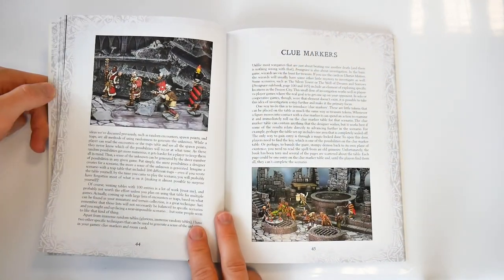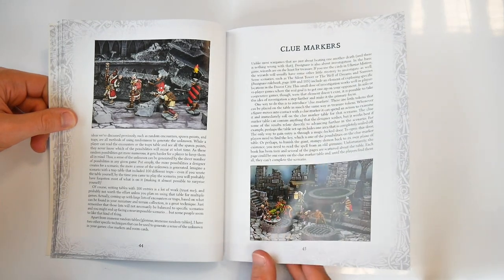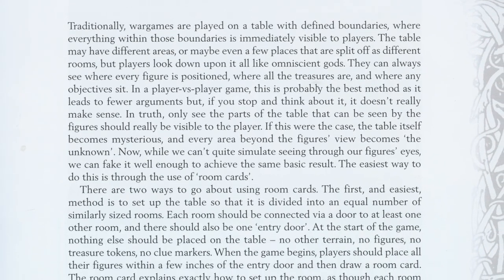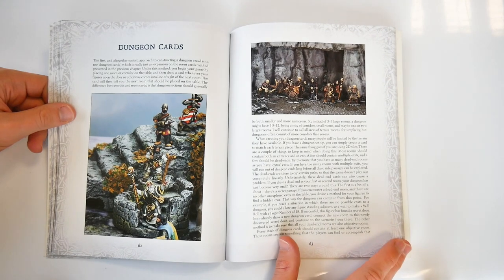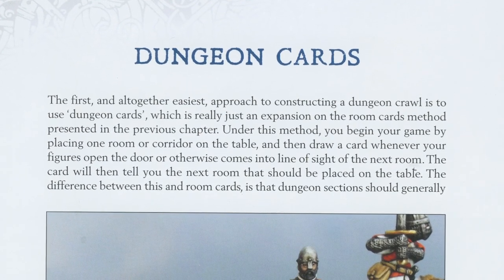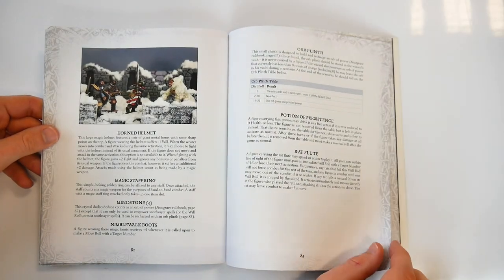Having outlined how to use new or adapted rules, we have another set of scenarios to test them. One particularly interesting aspect is the use of rune cards, more akin to an RPG concept than a war game adventure. This is expanded into the concept of dungeon cards and how to randomly generate a dungeon to explore. These rules are explored using fully detailed scenarios, which takes the book up to 10 training scenarios in total.